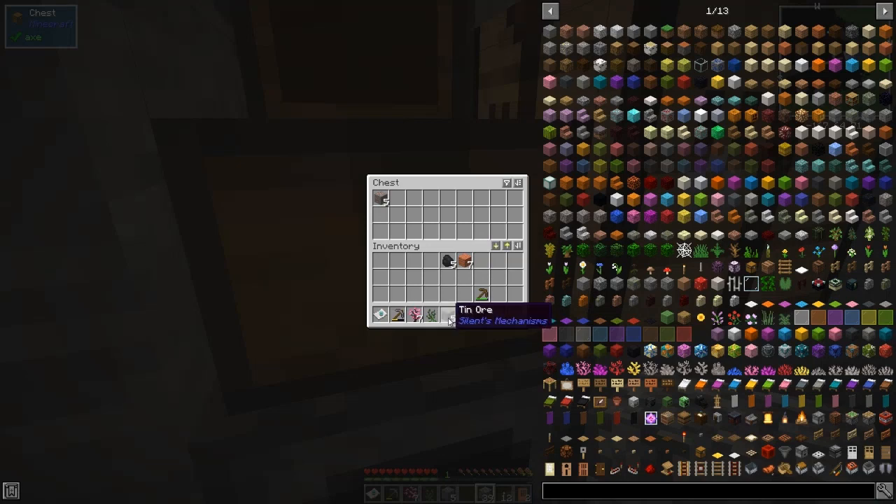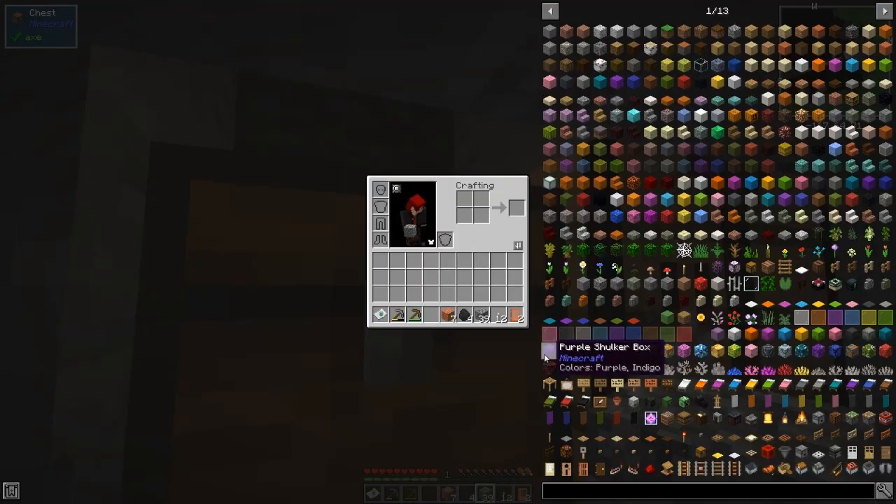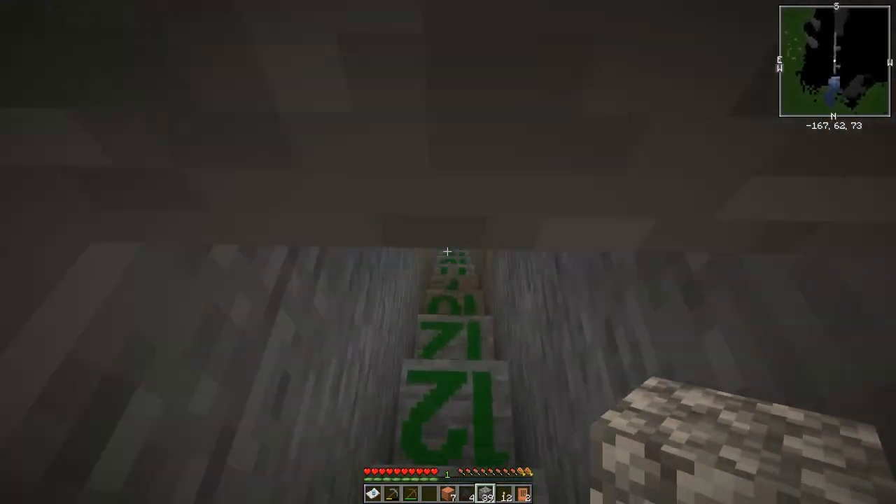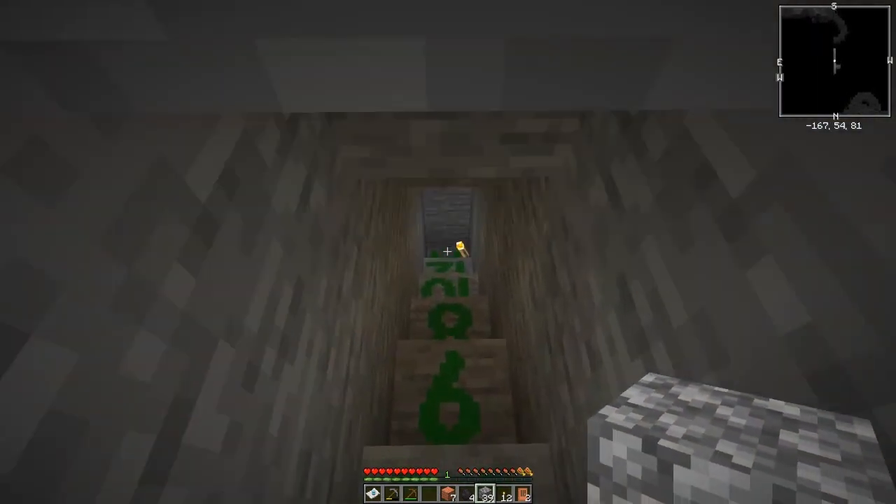We'll put the ores in here. This chest has a nice feature — if you look at these arrows, they will insert everything. If you click this button it inserts everything, and if you press Shift on an item it goes yellow and you can shift-click everything into a specific slot. It doesn't move hotbar items, so if this coal is in my hotbar and I press Shift it doesn't move it in — it would only move in the pickaxe. So we want the coal; we probably don't need these flowers.